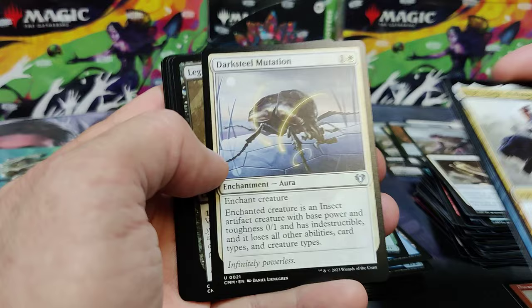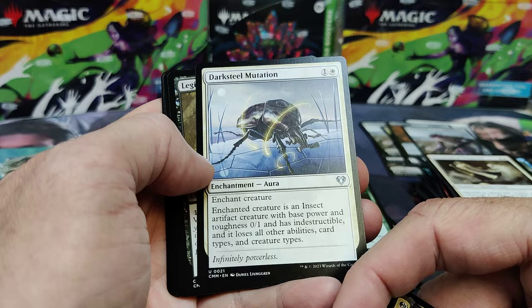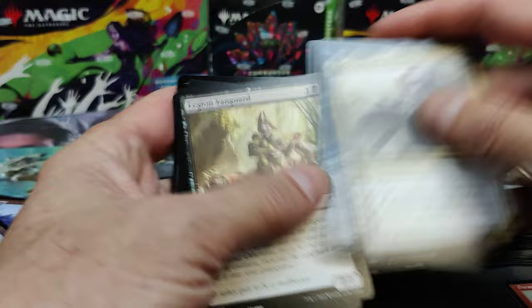Ariel for your Knight Deck. Darksteel Mutation — I've talked about that enough on all my other channels. Great Commander removal — it doesn't remove it, it replaces it. So they can't get their Commander out again. This one's tough because it makes it a 0/1 indestructible insect. It's hard just to lose it — they have to go for some sort of removal like exile. So that's a great card.